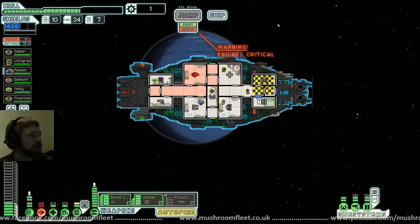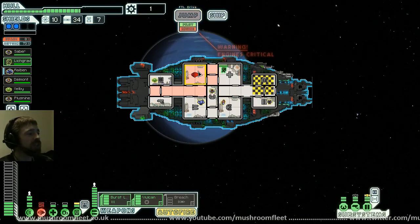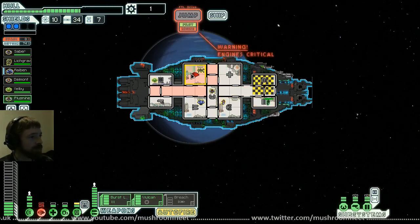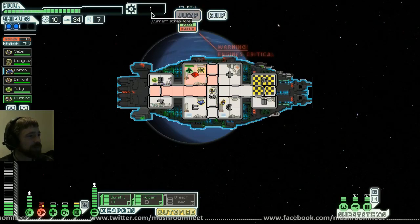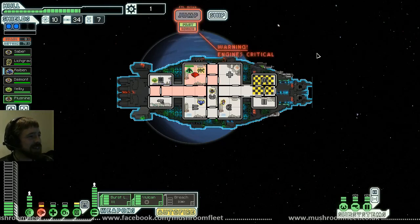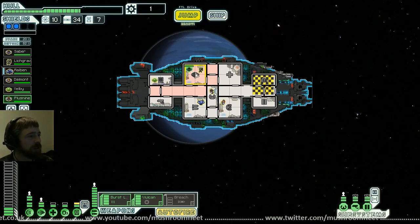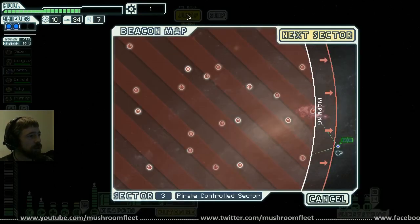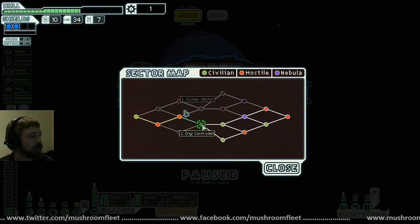Thank you very much Plus Nine — I'll put you back on doors. No wait, I need you fixing the engine again. One scrap. As soon as we're good to go we're jumping the hell out of here. We're ready — full efficiency, get him indoors. Jump. Engi control or civilian control?